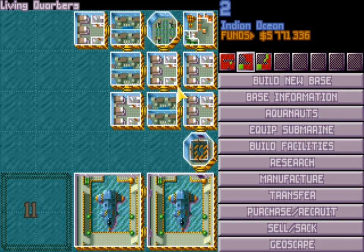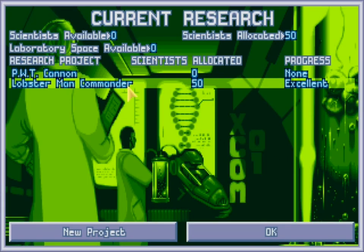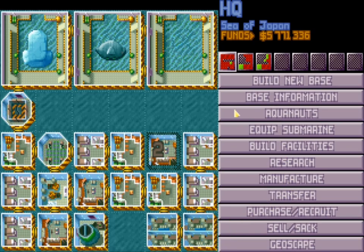The first type is a lab base. I normally incorporate this into my main base. It specializes in manufacturing and research, and you want 50 to 100 scientists — I'd recommend 100 to get good results. That's pretty much its only purpose: research. Most people just put it in their starting base, like I've done.